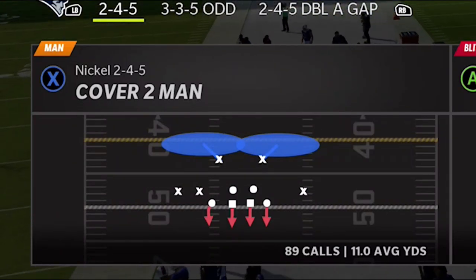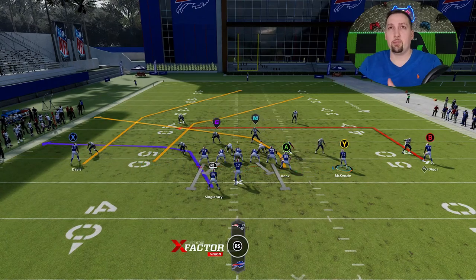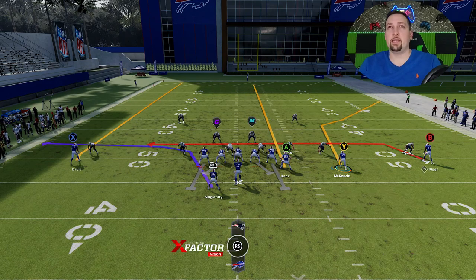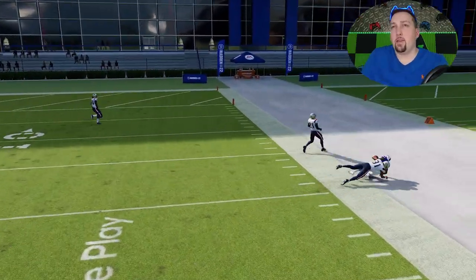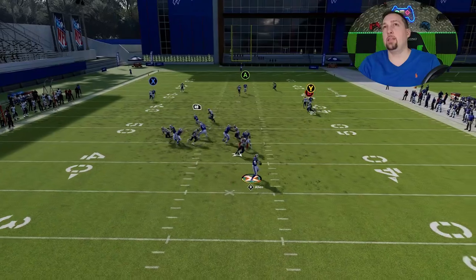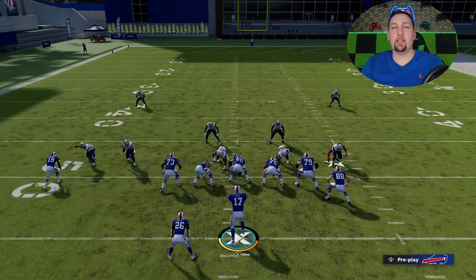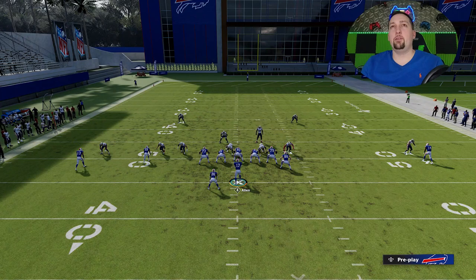Now let's do man coverages — starting with Man Cover 2. Man Cover 2 relies on pressing receivers right in their face. You do the same setup I showed for Cover 2: the drag, the fade, the streaking tight end. The drag definitely helps get the receiver off the press. But the better way is to motion snap — if the cornerback follows and you know it's Cover 2, just motion and snap it. He won't get the press and the receiver gets open to the sideline much easier.